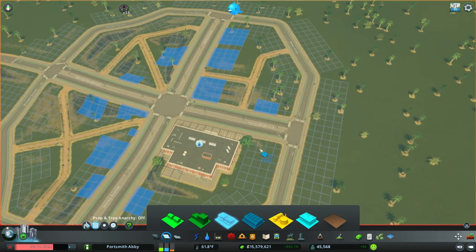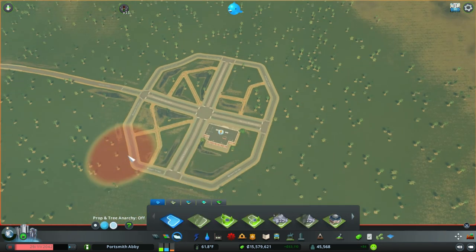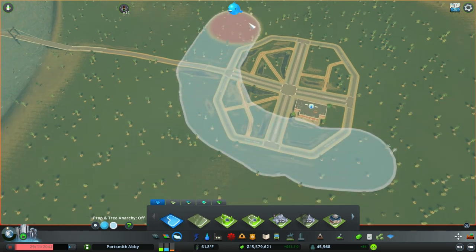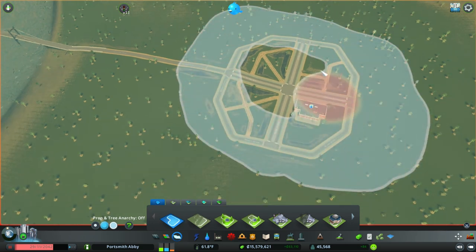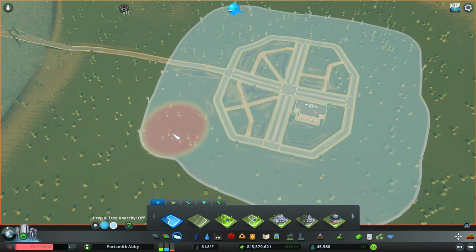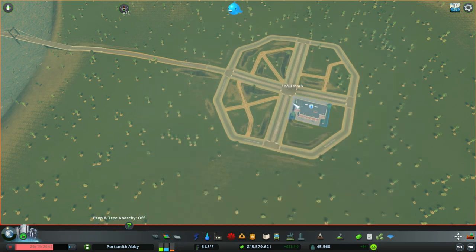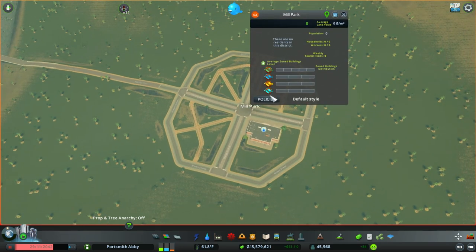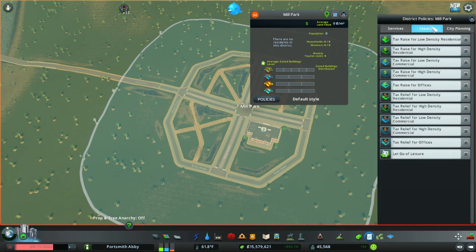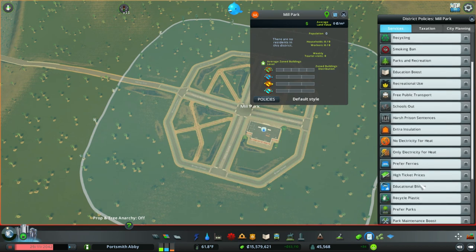Now I want to district this area. We do have a normal district, so I'm going to paint this district and try to keep it a little different from the rest of the city. We're obviously in the countryside, far away from the main city. Let's change that — let's go to Mill Park and go to policies.